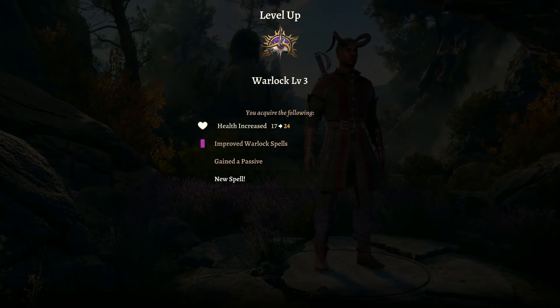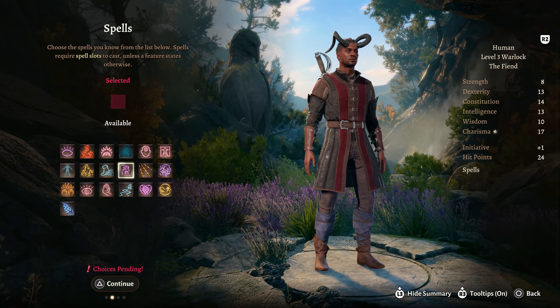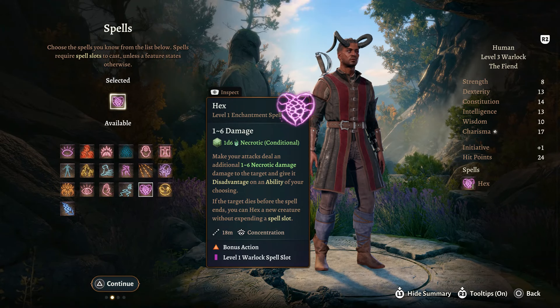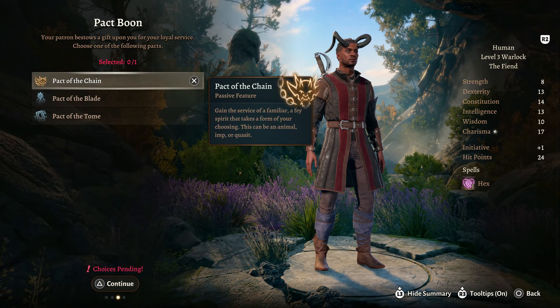At level 3, we get some more health, an improved Warlock spell, a new passive, and a new spell. For the new spell, we're going to go with Hex so that we can do some more damage and disadvantage the enemy we're fighting against - always a good thing to have.